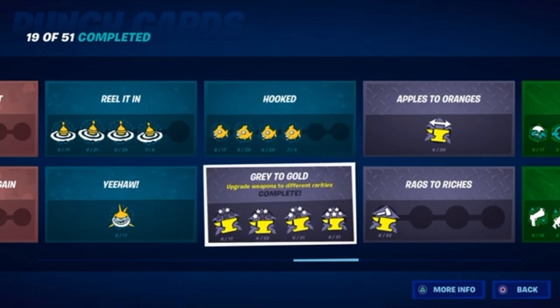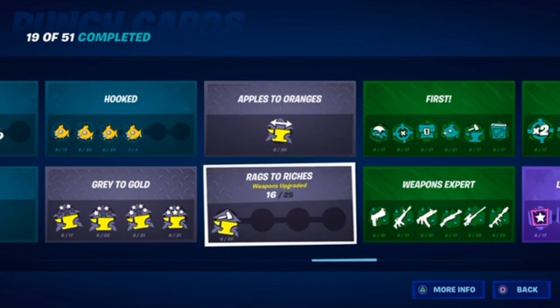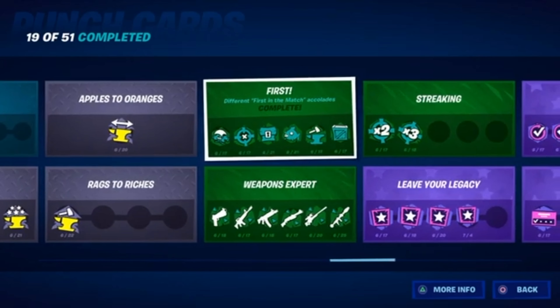This one is to upgrade a gun from every rarity — the first is to upgrade a gray gun to green, then green to blue, blue to purple, and purple to gold. This one is really easy — it's just to sidegrade a weapon. This one is also easy — just go in a solo game, get a gray gun, and upgrade it. No matter what gun it is, if it's gray you'll only need 10 of each material to upgrade it. This one is to be the first person on the map to do various things: first to land, first to get a kill, first to open a chest, first to fish, first to upgrade or sidegrade a weapon, and first to open a supply drop.